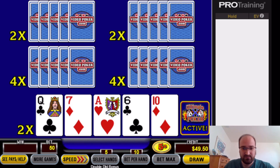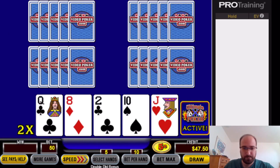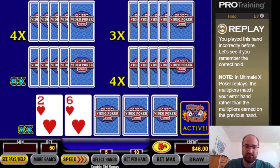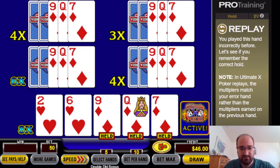Ace and queen, or the ace only? We've got multipliers, so we're going to try the ace only. Queen-jack-ten-eight — maybe the gut shot? Straight awards an 8x multiplier. But we have dynamic replay, which overrides the current game. This was the one with the three to the flush — the one that I did not go for last time.